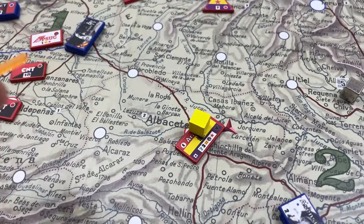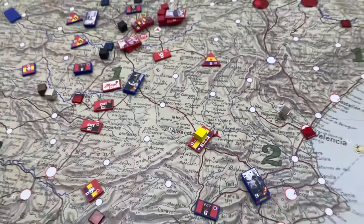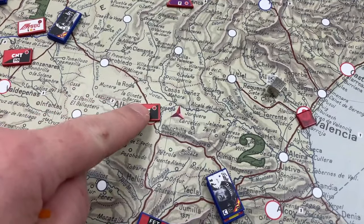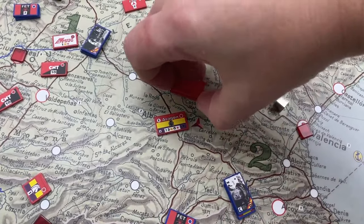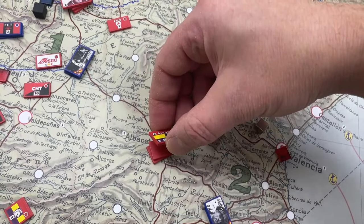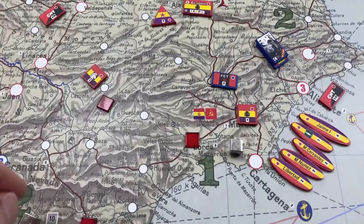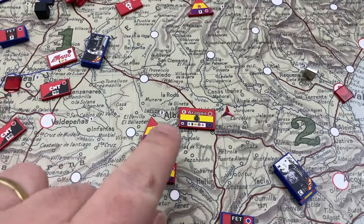Spent units are out of supply and will need to pay one point to remove the yellow cube before they can attack. A city that is cut off can still receive armies or militia into it, but it cannot receive reinforcements — those small units you can get up to two of under an army for a total stack of three. A cut-off city can only receive reinforcements by air.